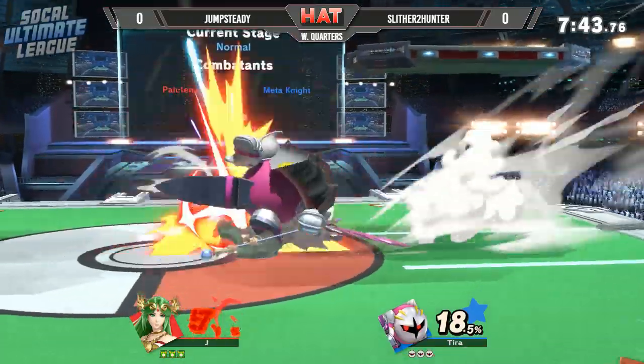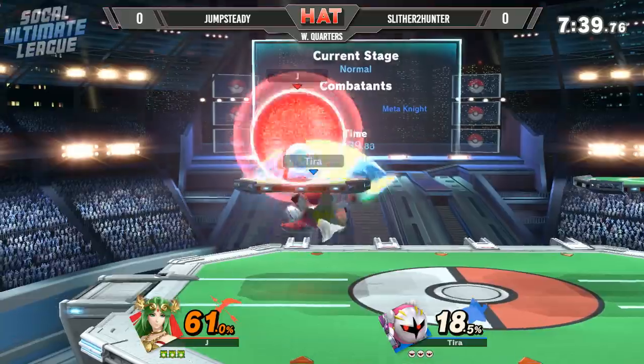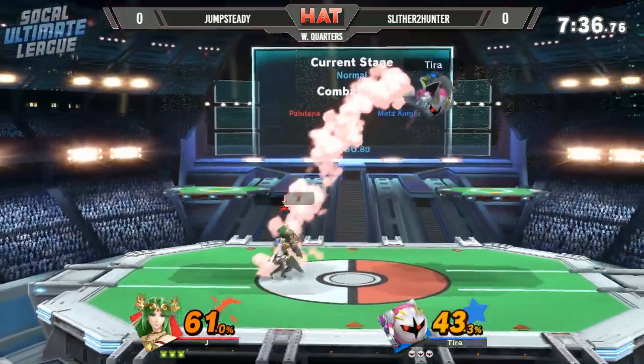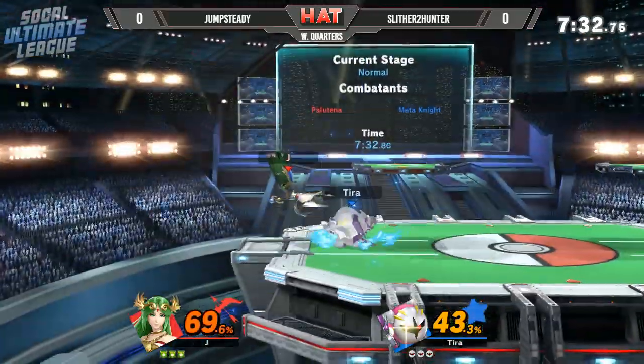Ooh, the jab reset into the down tilt - very great stuff to start things off. Mennonite does have some decent moves to send their opponent into tumble, so if you can hit those jab resets it's very high damage output potentially for Mennonite.